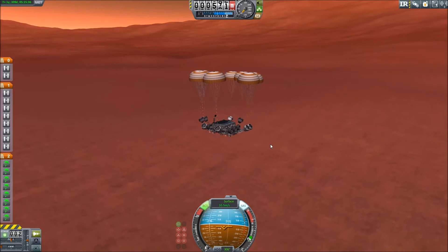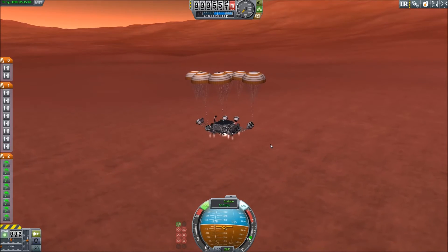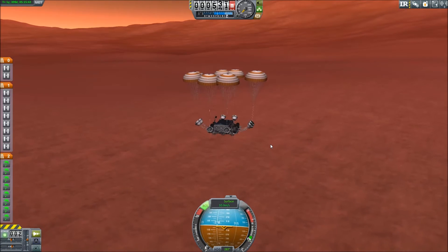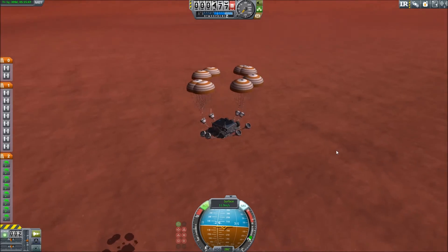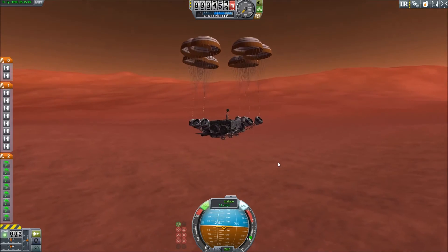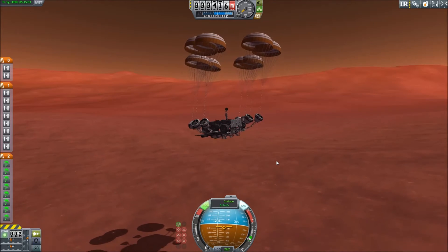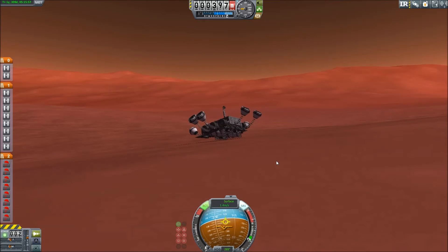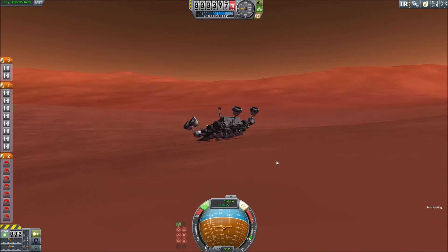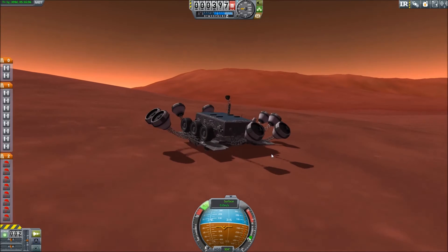That actually kind of worked — this thing drives. Where's our shadow? There we are. We are gently touching down. Come on... beauty. Alright — textbook landing.